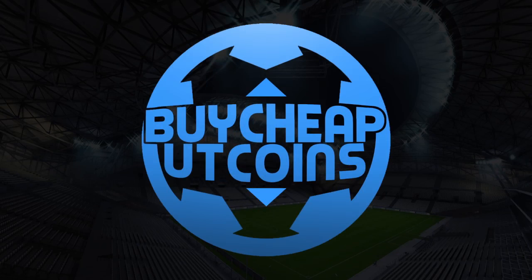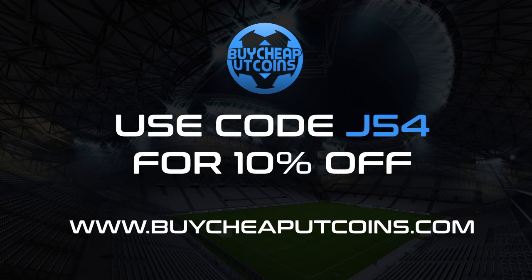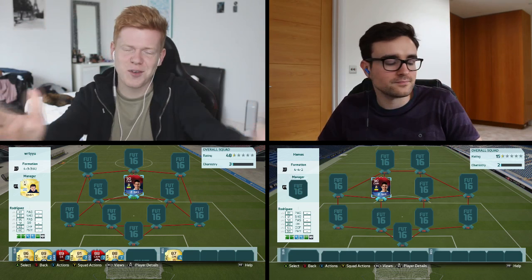The new and most reliable place to get your FIFA 16 coins is buycheaputcoins.com — use J54 at checkout for 10% off. Stock up on some coins for the new international man of the matches that will get released during Euro 2016. What's up guys and welcome to another episode of Squad Builder Showdown.